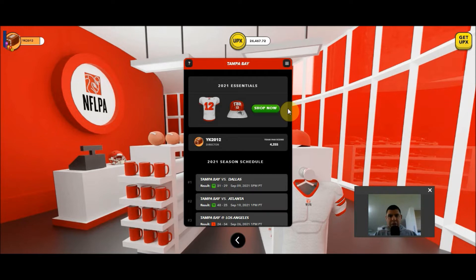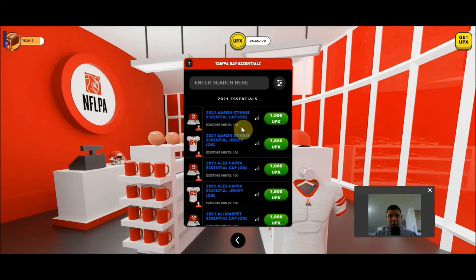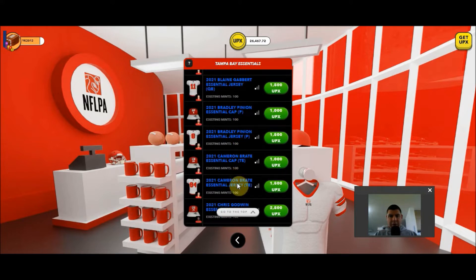The first type of Legits, and the most common type, are Essentials. These can be purchased at any point in time within the fan store, and they are unlimited in the number that you can purchase. It is bound by time and not by quantity, so you can purchase as many as you want. You can choose if you want a hat or a jersey, and any player that exists in the roster you are able to purchase.